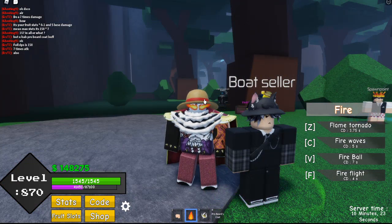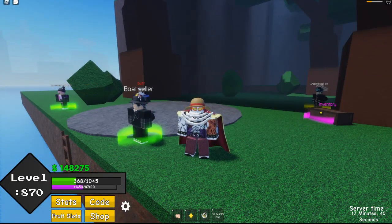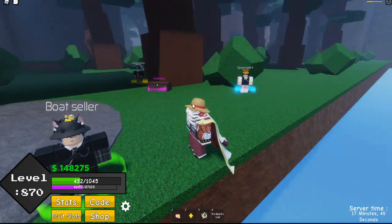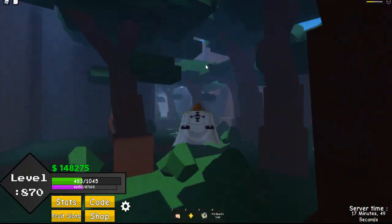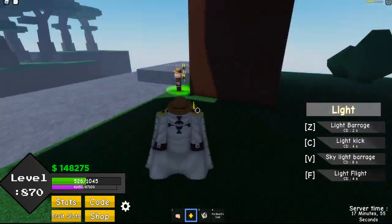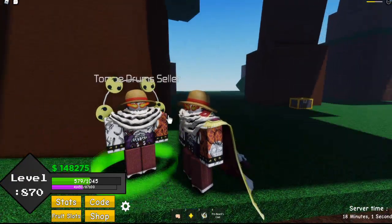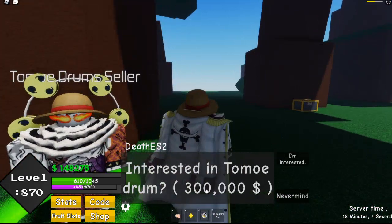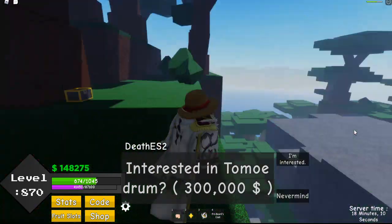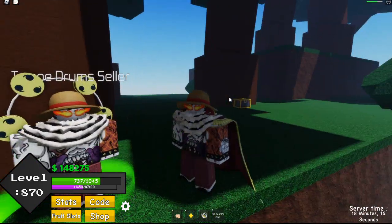Let me show you how to get the accessories, starting with the Drums. Just head over here — it only costs 200K bellies. So yeah, this is the new accessory. I almost forgot to mention the location of the Flamingo boss as well.